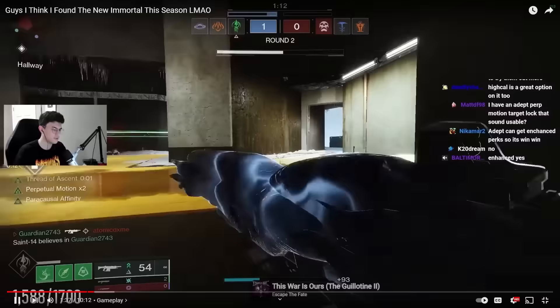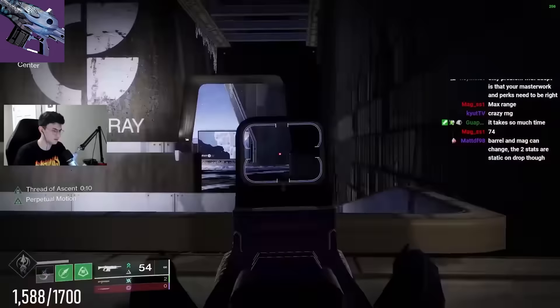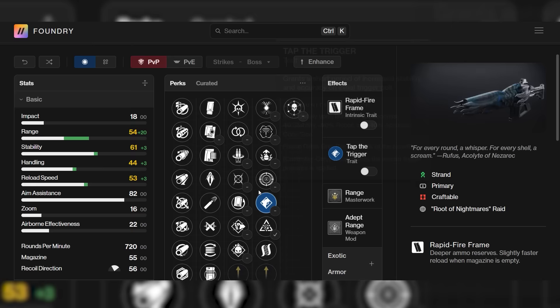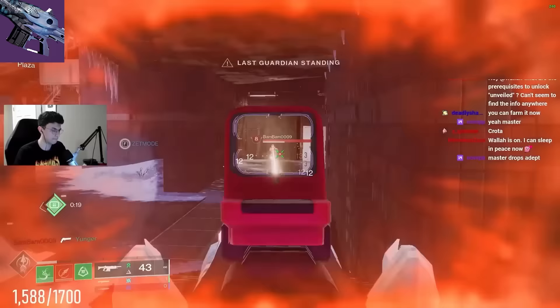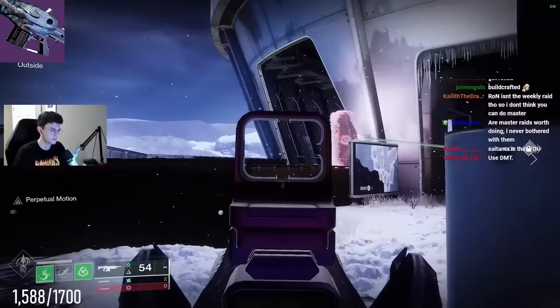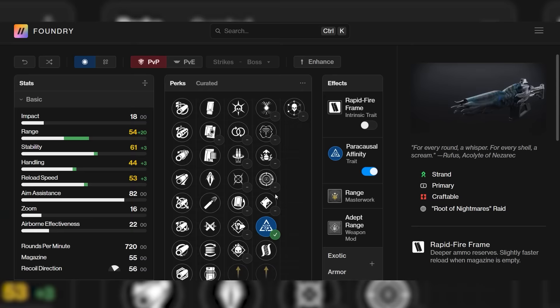Let's get into the 720 RPMs now. This is my favorite archetype of auto rifle because it's the most fun since you're tracking a lot. Let's start off on a really high note — the Rufus's Fury. In my opinion, this is an S tier weapon. It's the best rapid fire in the game, arguably, if you get an adept version. Not only can it drop as adept, but it also has some of the best perks for auto rifles with Tap the Trigger and Paracausal Affinity, which is very strong. It's basically Rampage on crack because you can switch off of the weapon, switch back, and it also lasts for 7 seconds if you get the enhanced version. If you don't want to use a damage perk and you only want consistency, slap on Tap the Trigger and Moving Target and you have one of the most consistent autos in the game.